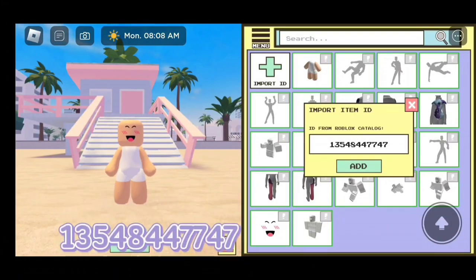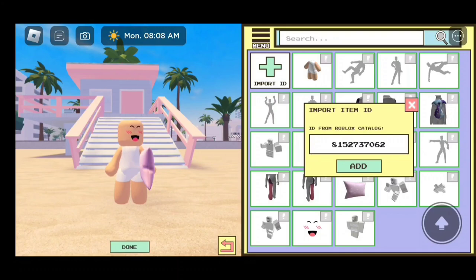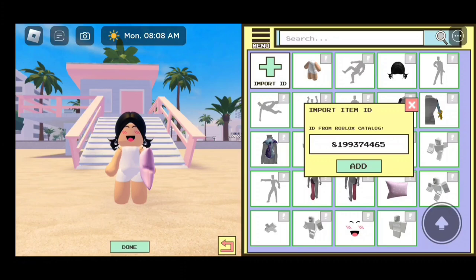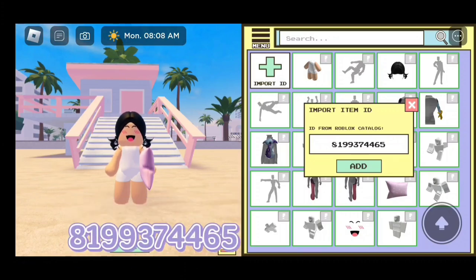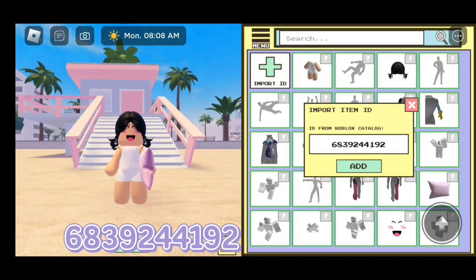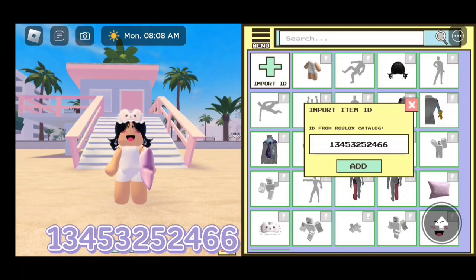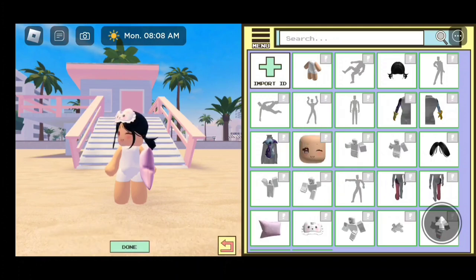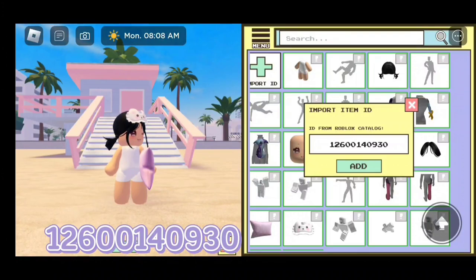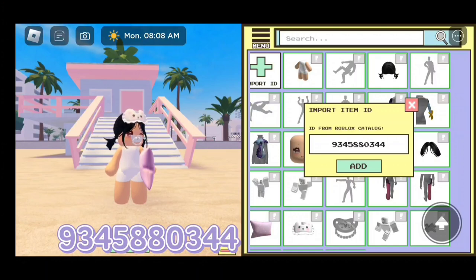For the pillow, the code is 13548447747. For the hair, the code is 8152737062. For the bangs, the code is 8199374465. For the sleeping mask, the code is 6839244192. For the face, the code is 134532524 66. For the pacifier, the code is 12600140930. For the shirt, the code is 9345880344.